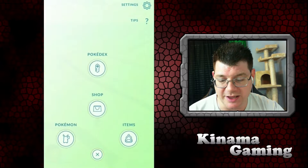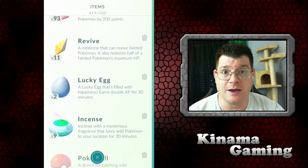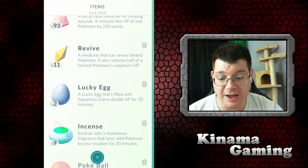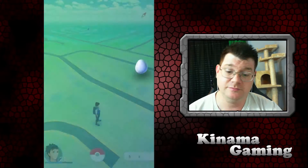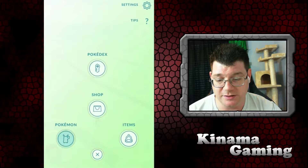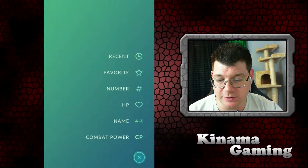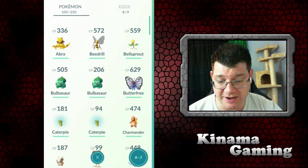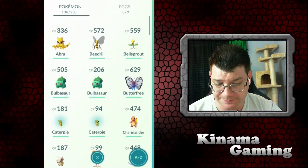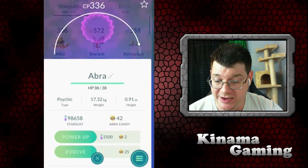First thing we want to do is pop a lucky egg. Some people have said this trick has stopped working, but I got it up there. Let's go ahead and see what we need to evolve — we'll actually go in and sort this by names and look down the list.